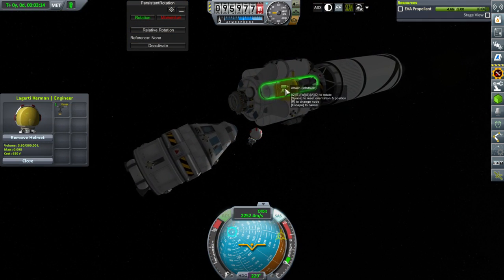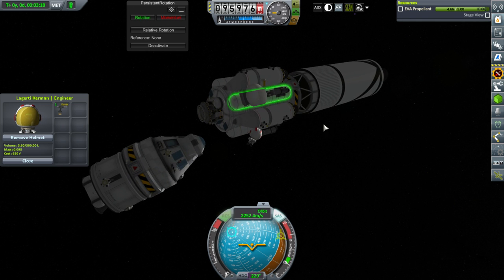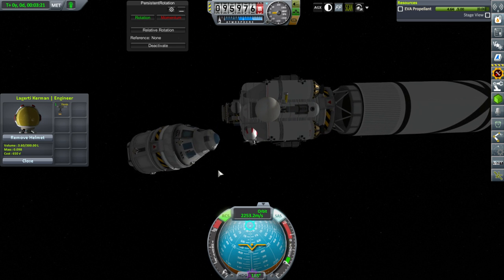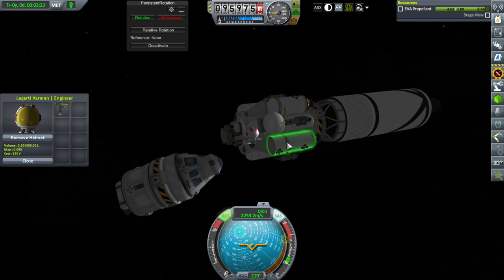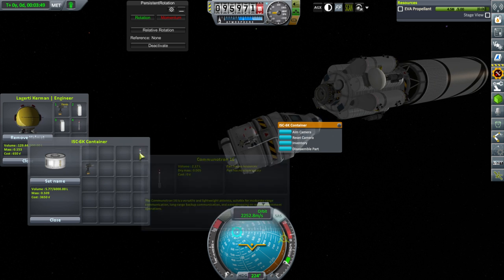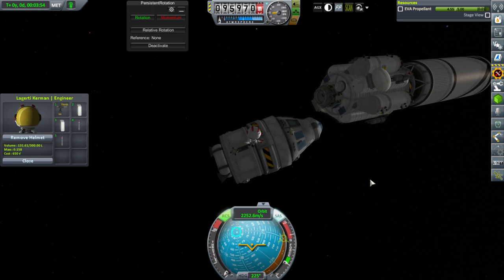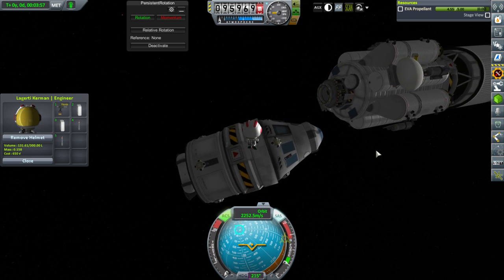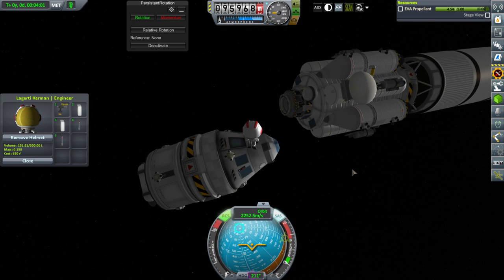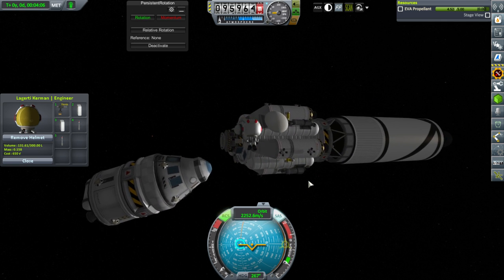Let's see if I can attach this — there we go. That's close enough. Let me get some extra solar panels on it. We brought the Communotrons, and if we don't attach them they're going to be dumped anyway, so might as well use them. We'll attach the solar panels to the pods that didn't get the antennae.